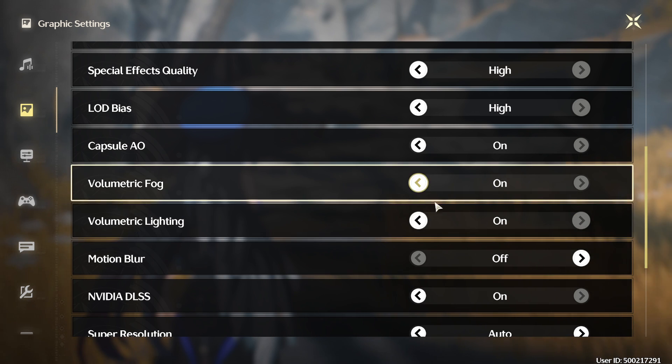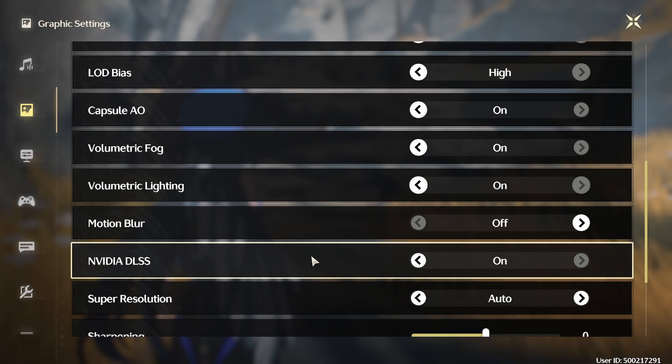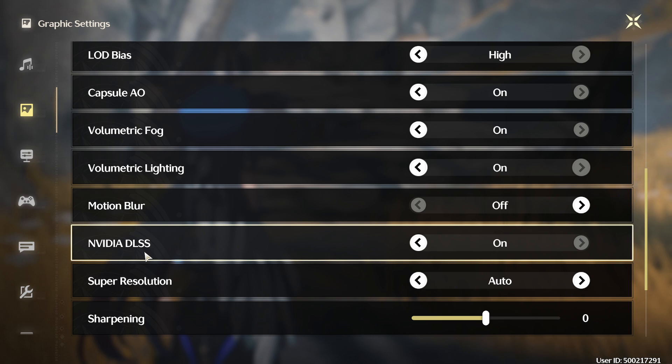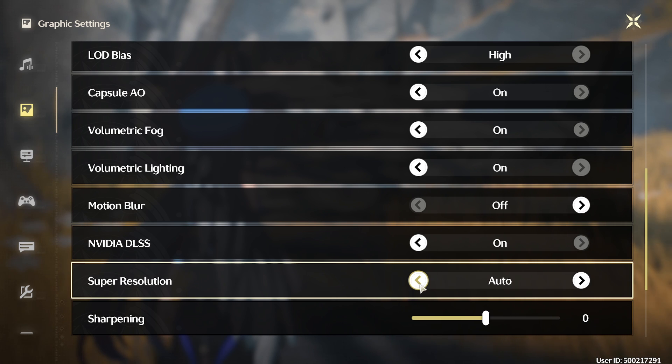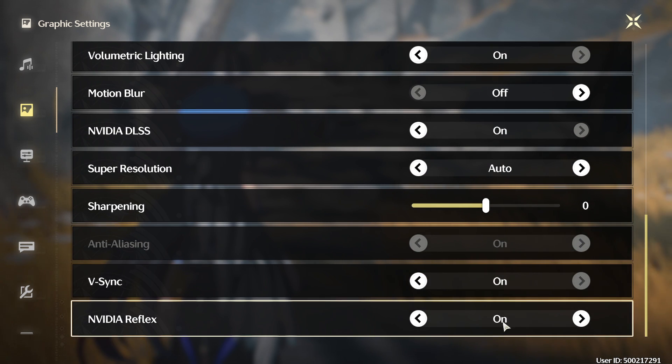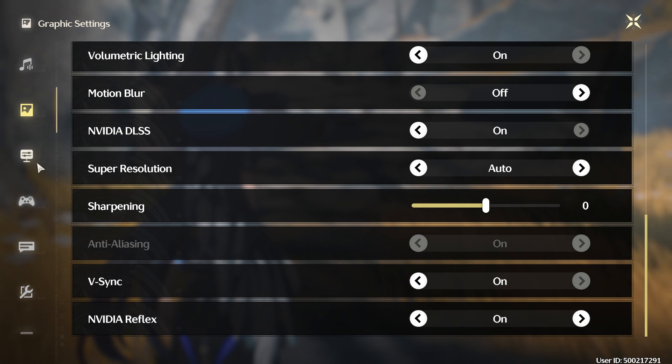Volumetric lighting just makes the game look a little bit better. All these other settings are simple graphics settings. Super resolution I just leave on — it's basically a feature to increase your performance. If you're still finding yourself lagging, you could change this to performance mode. I like to just leave everything on auto. I have V-Sync on and NVIDIA Reflex is on as well.